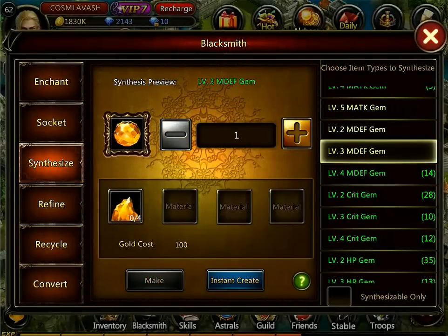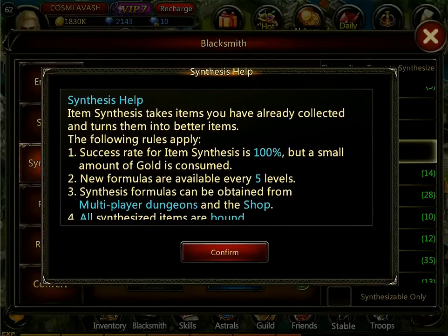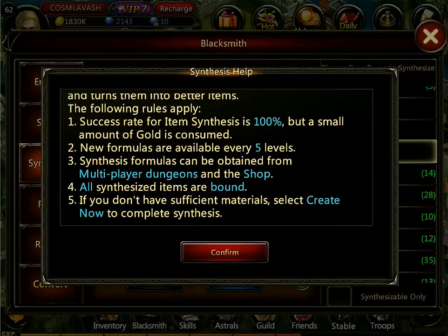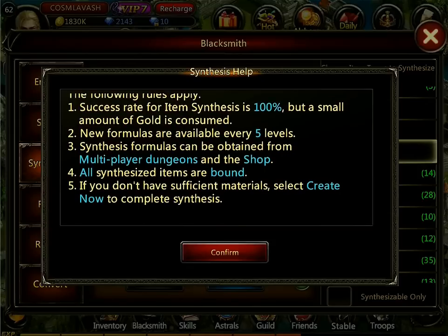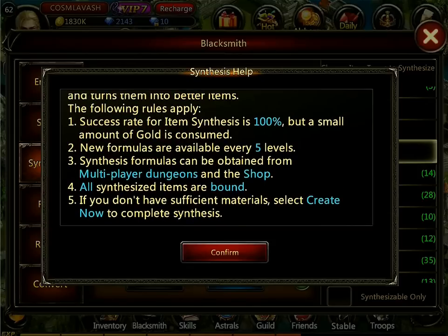Now the instant create window got opened up and there's also a little helper window here. You can always click on those question marks. The success rate for synthesis is 100% - it's a good point, so you can never lose anything. Also for conversion, success is 100%. Don't worry about it. But for higher levels and for transpose, I'll tell you a little bit later. All synthesized gems are bound.